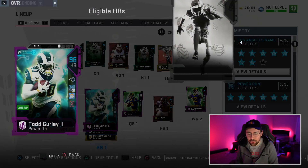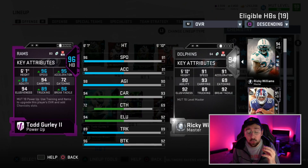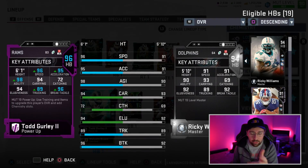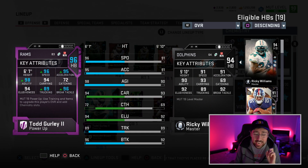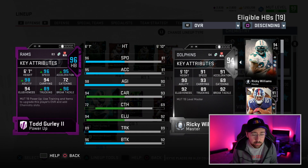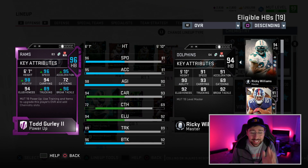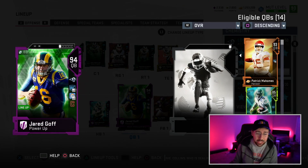Starting off with our best offensive player — Todd Gurley, 96 overall. We have Sprinter on him, Power Run chemistry, and Speed chemistry. Because of the Los Angeles Rams team chemistry, he gets 96 speed and 98 agility with a 96 break tackle. This card is going to play absolutely unbelievable.